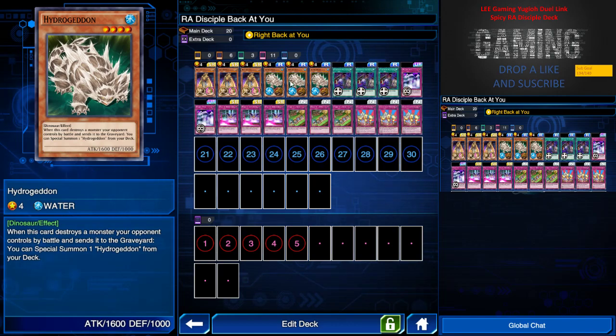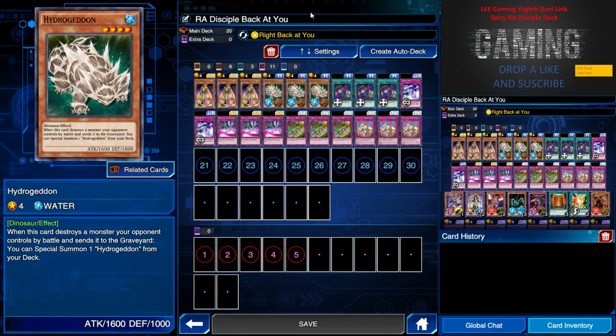I have three Hydrogendo because I need more monsters on the field, and if this card manages to destroy one monster, I can special summon another one. I have three of them because I bring three of a kind. Let me change the deck name to 'Raw Disciple: Tree of Earth Kind.' Hope you guys know how to play poker a bit, or some Chinese poker.